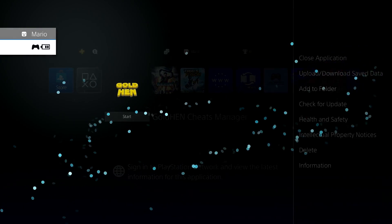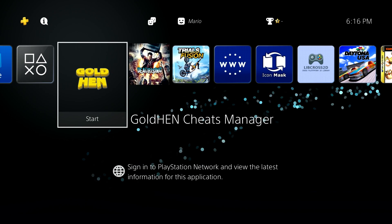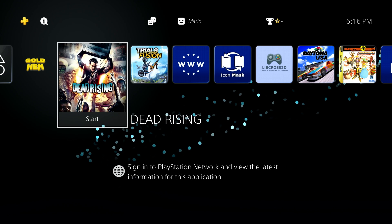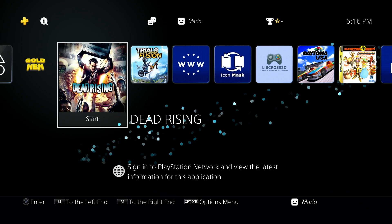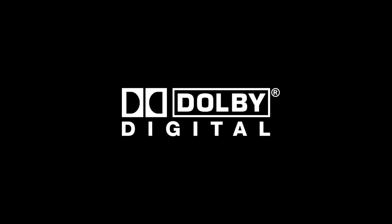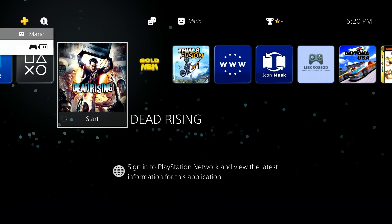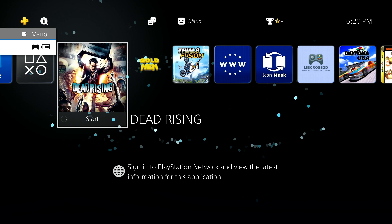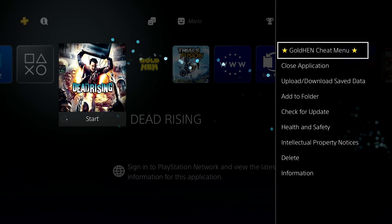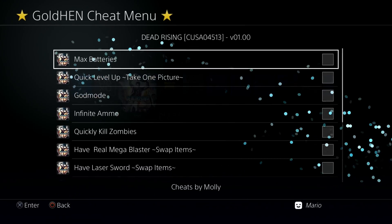With everything installed, we have hundreds of cheats already on the hard drive right off the bat. We can now launch our game — I know Dead Rising has cheats available, so let's launch it. When you launch a game there are a couple ways to load up the cheat menu. The first, which seems to work consistently, is pressing the PlayStation button to go to the XMB, highlighting the running game, pressing Options, and selecting the new GoldHen Cheat Menu option at the top.